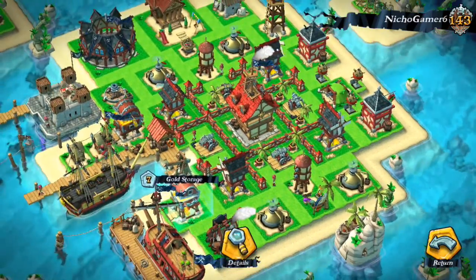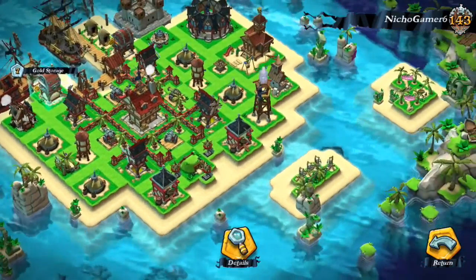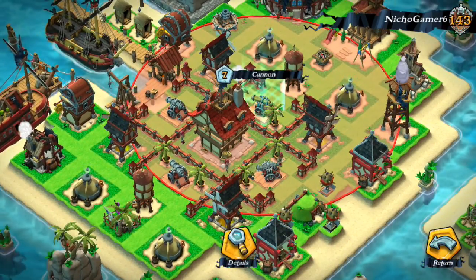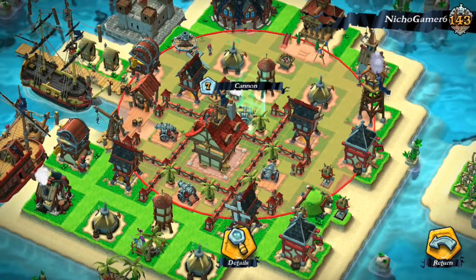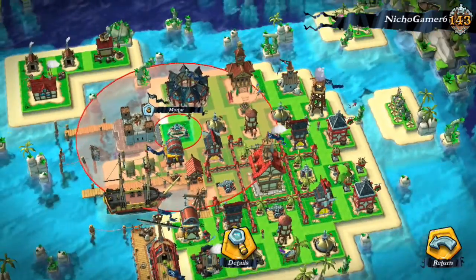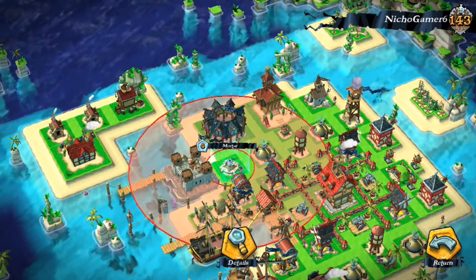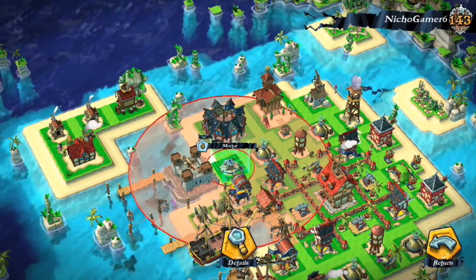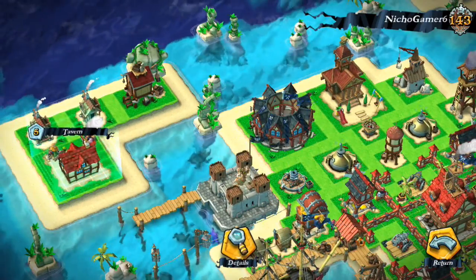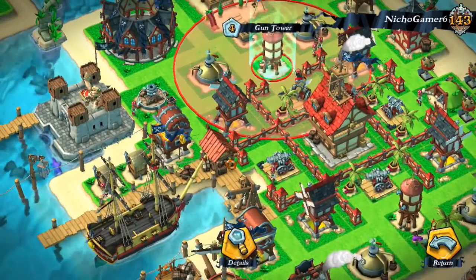The way he designed his base, I would suggest putting his grog storage more in the middle and putting some defense around the buildings. I would also bring the mortar into the middle so it will be able to protect the storage a little more. The first thing when you design your base — your focus is to protect the loot — because if you want to upgrade, you obviously need those resources. Other than that, he's doing a pretty good job of upgrading all his defense.